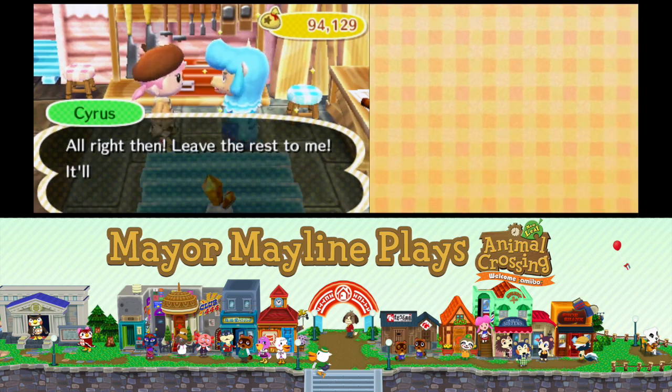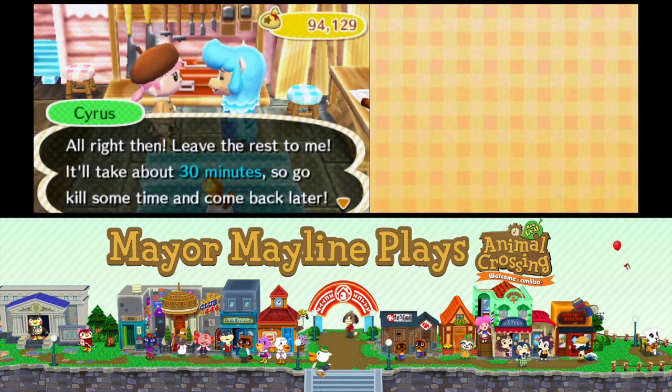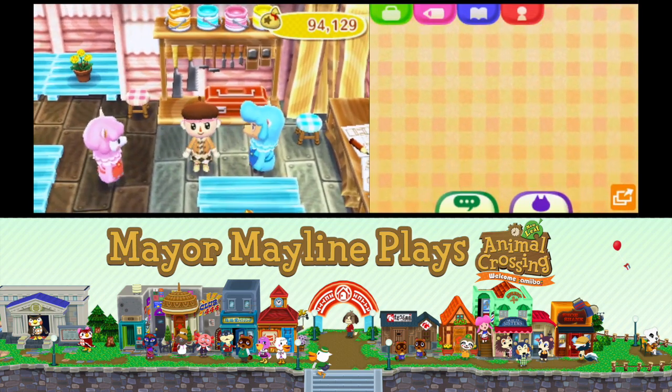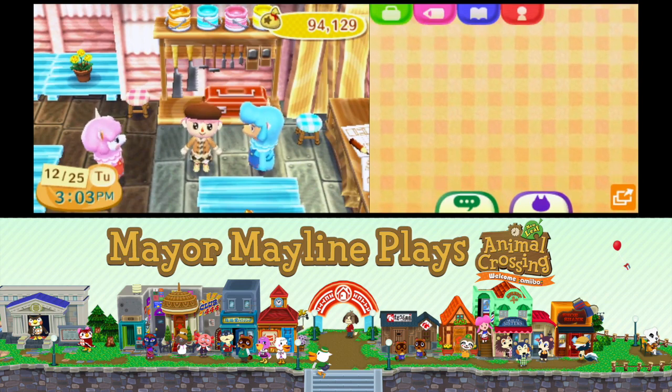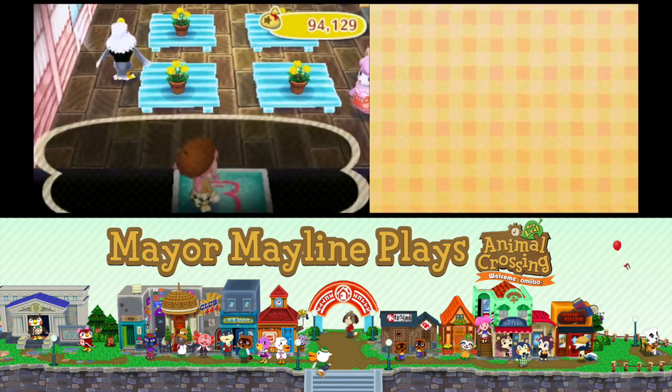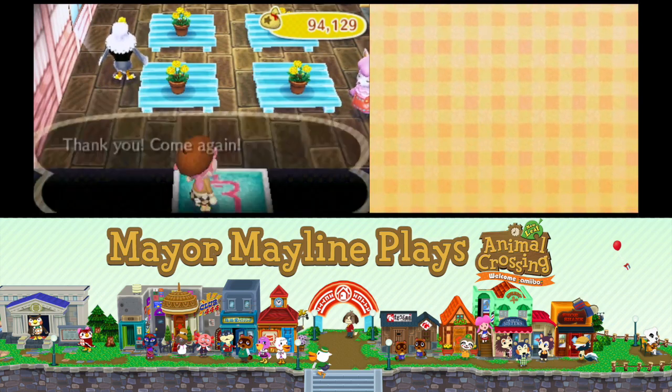Cyrus says: 'Alright then. Leave the rest to me. It'll take about 30 minutes, so go kill some time and come back later.' So that's how you basically make golden furniture. Cyrus says it'll take about 30 minutes, so I'm heading out and will be back then. Bye, Reese — I'll see you soon.